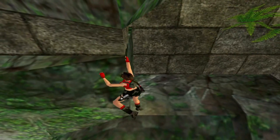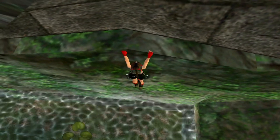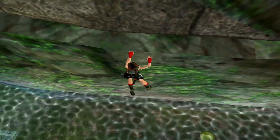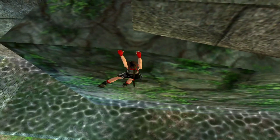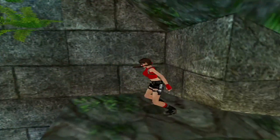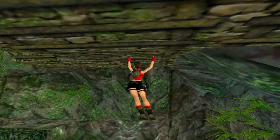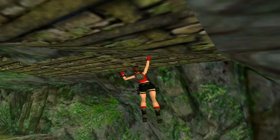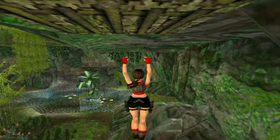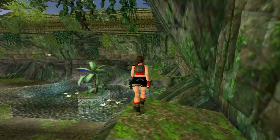For now just continue around so we can grab this and shimmy along. A simple jump over to here. I'm going to grab the monkey bars and continue. You can see there's a ladder going up right here on my left side, so we have a new move to be able to get up there. First I'm just going to grab another pickup of shotgun shells. All the shotgun shells are actually wide shot — those are the only pickups you collect.